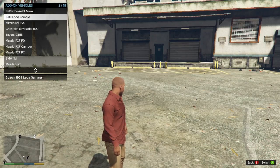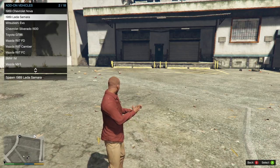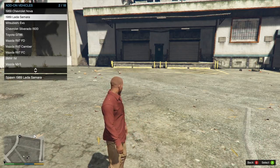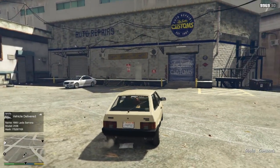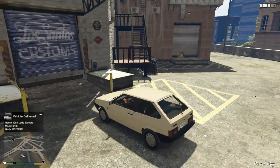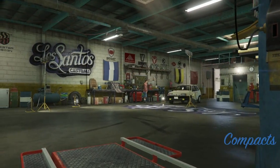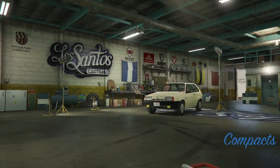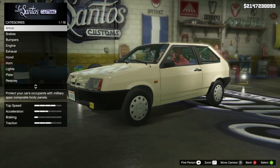Hey, what's up guys? Full Artie back with a new GTA 5 video and today I'm going to be doing another PC vehicle mod. I'm going to be customizing a 1989 Lada Samara. So this car is clearly a foreign — not much to get into about it — but we're going to go ahead and take it into LS and start customizing it. I did get this vehicle from GTA5mods.com; the link for this vehicle will be in the description.